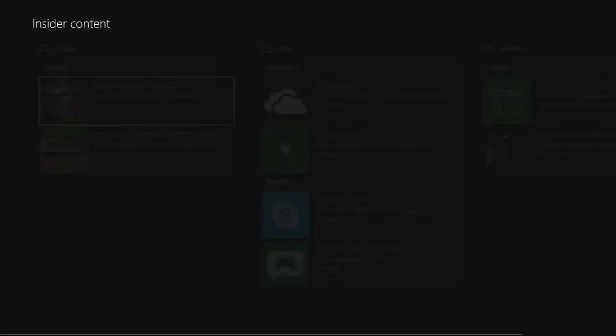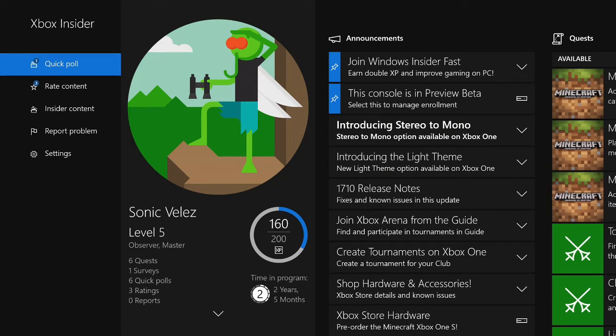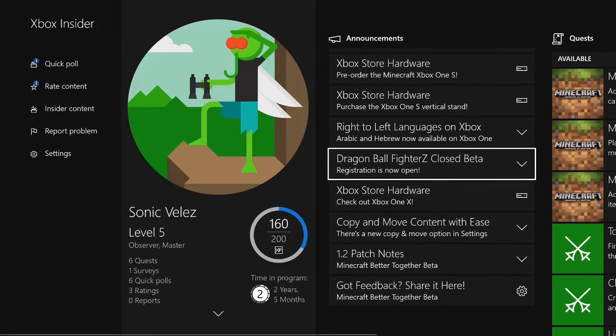Now we're gonna press back real quick. As you can see, scroll down through the announcements and if you see Dragon Ball FighterZ closed beta, that means you are qualified to play the game and the beta.